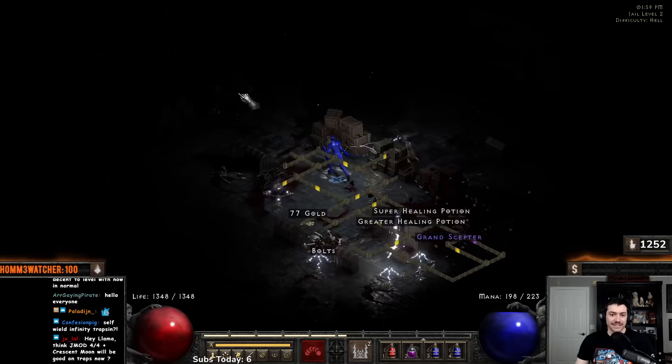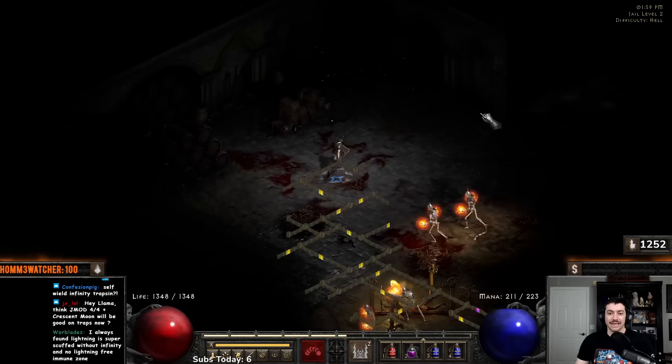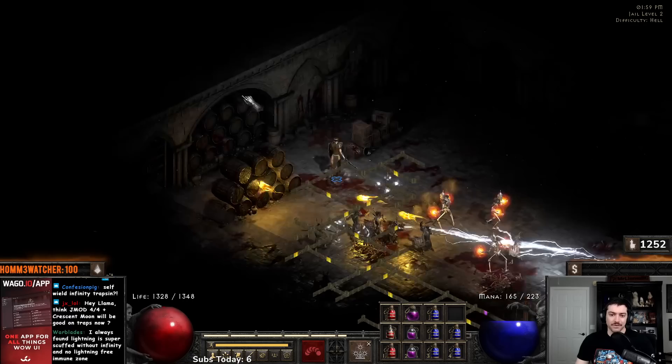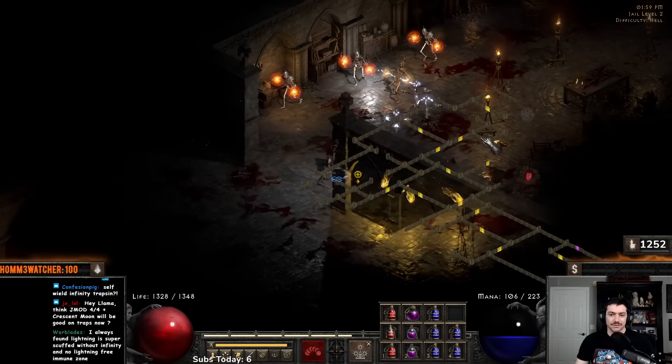Crescent Moon is like best in slot for a Trapsin — if you find an Um rune, Crescent Moon would be insane damage on this build. That's a good thing to note for people who want to spend time farming the Um rune or get it from their Nightmare Forge. Crescent Moon is huge damage for your lightning — highly recommended.